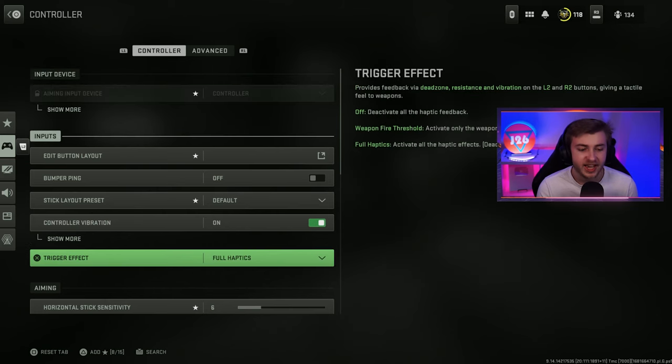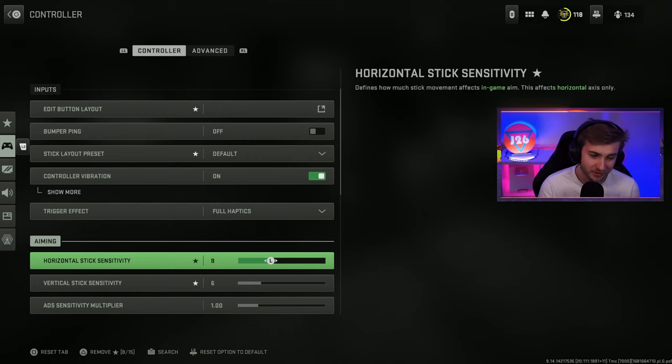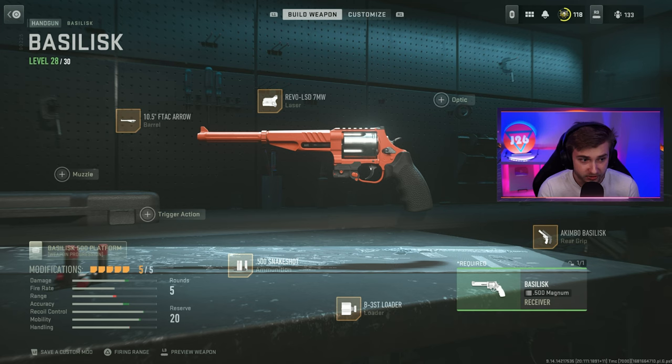You guys already know I'm not the greatest at controller and I actually only play on a 6 sensitivity, so we're gonna have to bump this all the way up to 20. This is gonna be difficult. I would bump up the ADS sensitivity, but we're using akimbo anyway so there's gonna be no ADSing. Here's the class I'm gonna be using — I have all the hipfire attachments on here, plus the snakeshot and akimbo per the request.